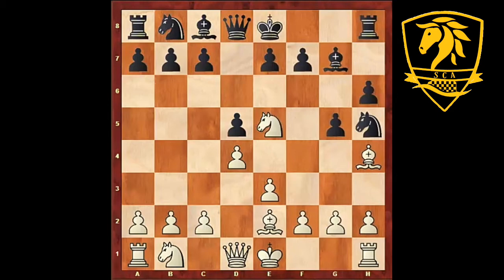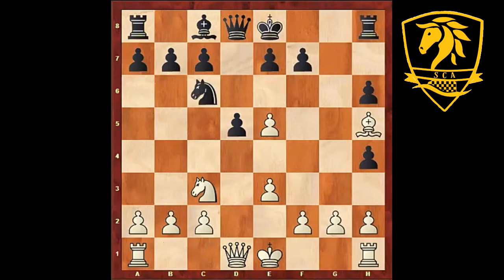Let's look at the different possibilities that black has here. If he captures our bishop, or if he captures our knight first and then captures our bishop, we would have the same story as in the game. So if he captures our bishop, we capture his knight, and then our knight on e5 is simply too dangerous, attacking f7. So black has to exchange it. But this position is a lot better for white - it doesn't look like much, but it is.